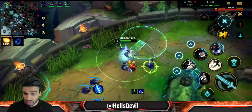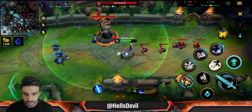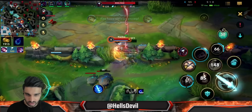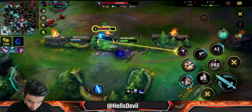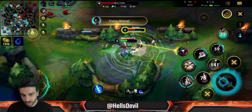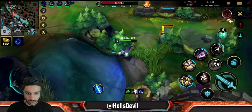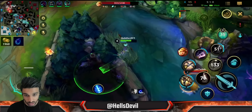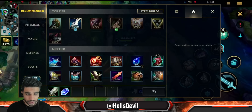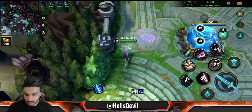If you really want to master ulting with Fiora you should go into practice mode. Right here I didn't kill Vayne because I didn't hit the vital - I played it super badly. But then boom boom boom, I proced my vitals. It's incredibly important to actually proc the vitals on your ultimate - that is definitely what makes or breaks a Fiora player. If you're unable to hit your vitals you're gonna suck on this champion. It's all about hitting vitals.